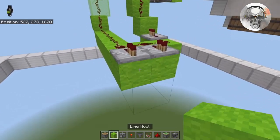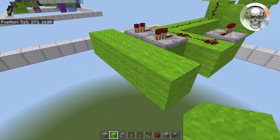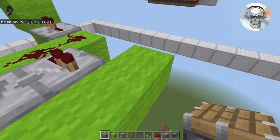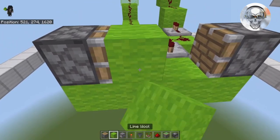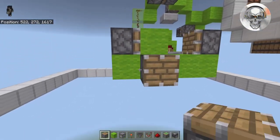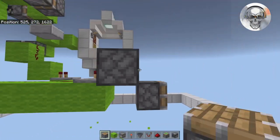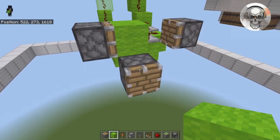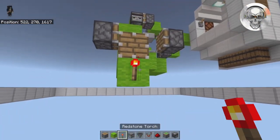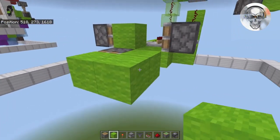From in front of these repeaters, place two temporary blocks here and two temporary blocks there. On the outsides of the repeaters, place a piston on each side. On top of this block, place a block and a regular piston on its front. Remove all the temporary blocks underneath. Underneath this piston, place a block with a redstone torch on its face. Place a block on top of that one and two more off to the side of this piston.